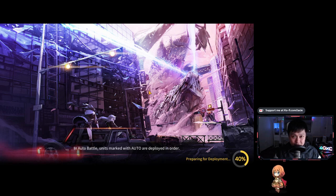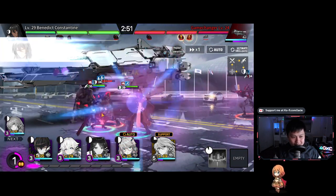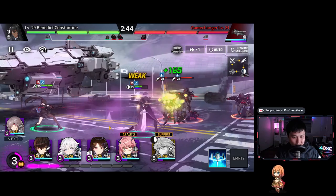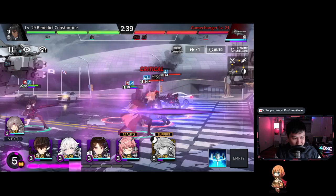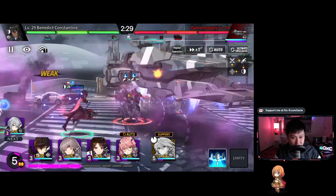I'm slowing this down and getting off auto so you can see what's going on. I summon units like this and they go off and do their own thing — my guy over here is just whacking enemies, my character over here has a gun. I've got three cost which is like mana, and that's how much units cost to deploy. I'm pulling out this healer here.